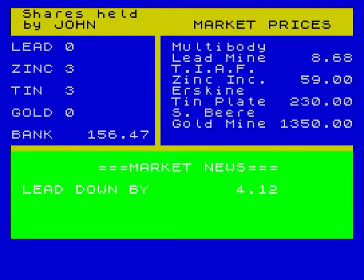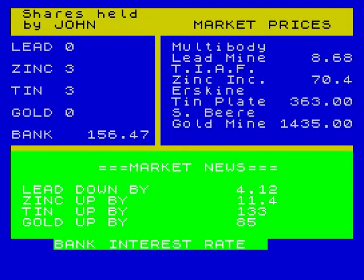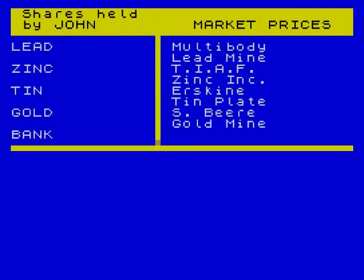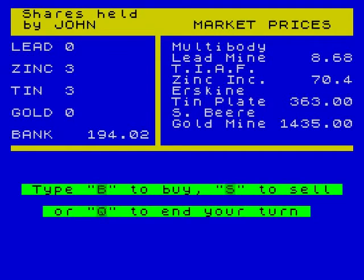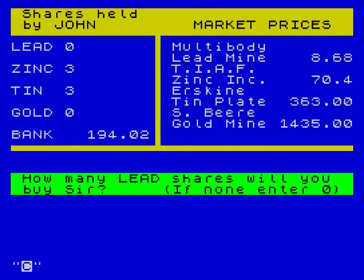Lead down by four pounds 12p. Zinc up 11p. Tin going up quite a lot. Lucky I've got three tins. Gold's still a bit pricey. But look at lead — that's come down to eight pounds something. So let's continue with the game and buy lead. How many? I'm no good at math. Let's buy 30.